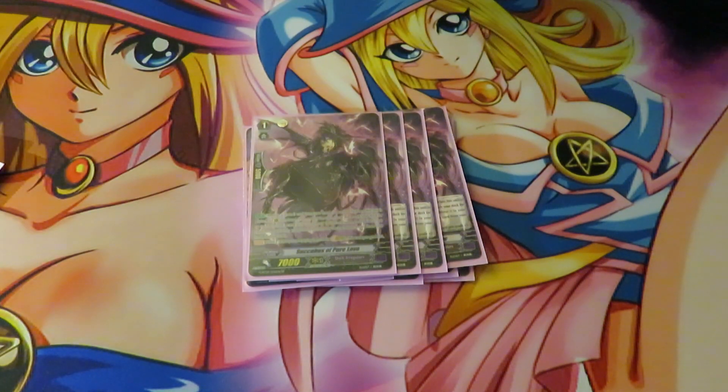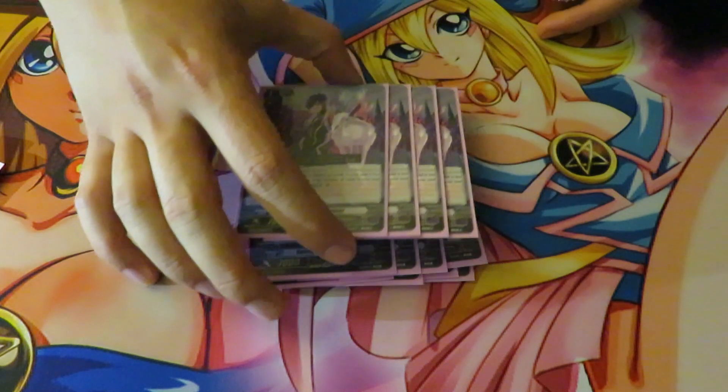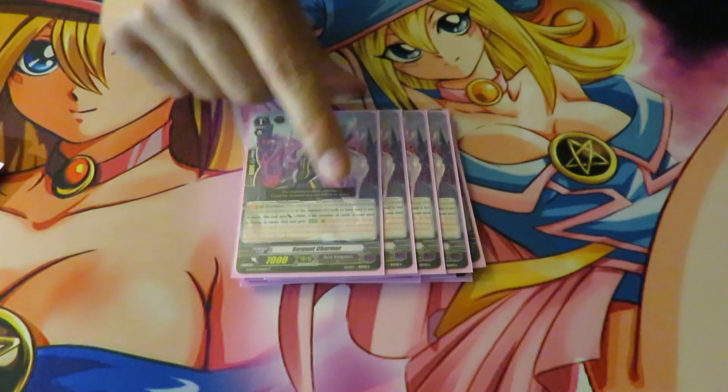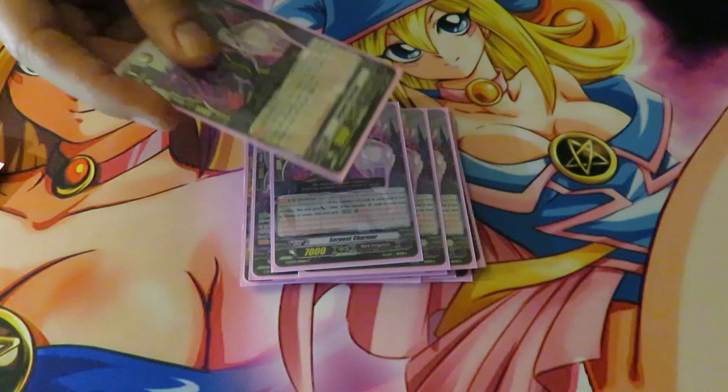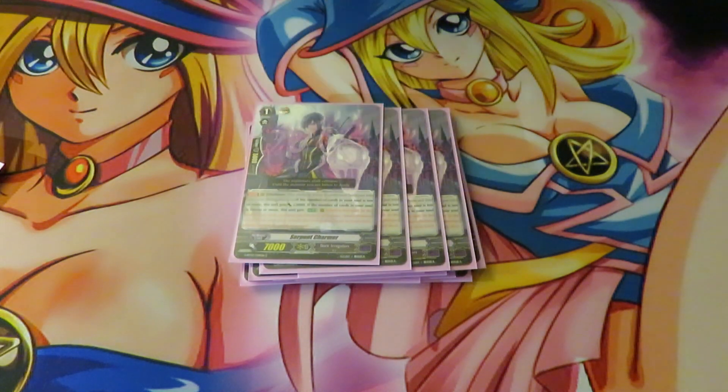Then we have four of our Stride Fodder, and then four of this soul-return unit. Darkness skill: if your soul count is 10 or more, this unit gets plus 2k. If your soul count is 15 or more, when you retire it you return everything except 13 cards back into your deck. Earlier our friend had like 18 cards and returned 5 triggers into his deck from his soul — pretty broken.